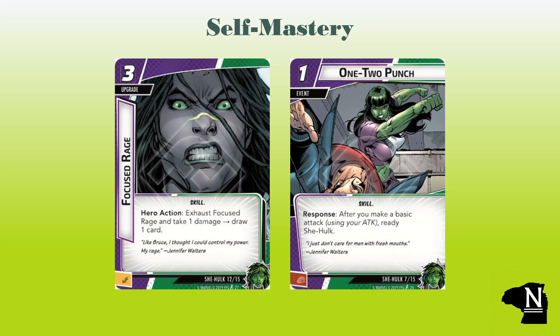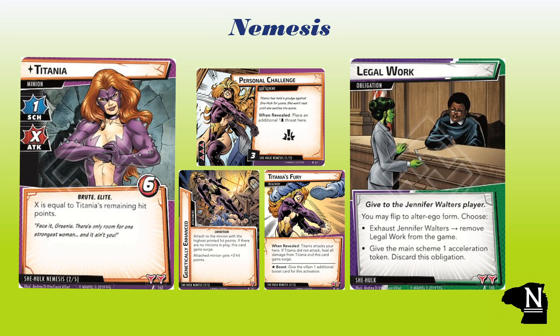That's what we've got in the signature card pool. Let's take a look at who stands between She-Hulk and total victory. Here we meet Titania, She-Hulk's nemesis and signature minion. With six health she's already nothing to scoff at, but take a look at her attack of X, which is going to equal her remaining HP — with no damage on her, she's swinging for one third of our total health. Titania is going to be top priority when she hits the board. Her side scheme is Personal Challenge, which enters play with three threat plus one per player and requires we clear it before making any progress on the main scheme. She's also bringing the condition Genetically Enhanced, which adds three hit points to the minion with the highest printed HP — not a fun synergy when Titania is on the table. We also see the treachery Titania's Fury, which causes more attacks from our nemesis or heals her.